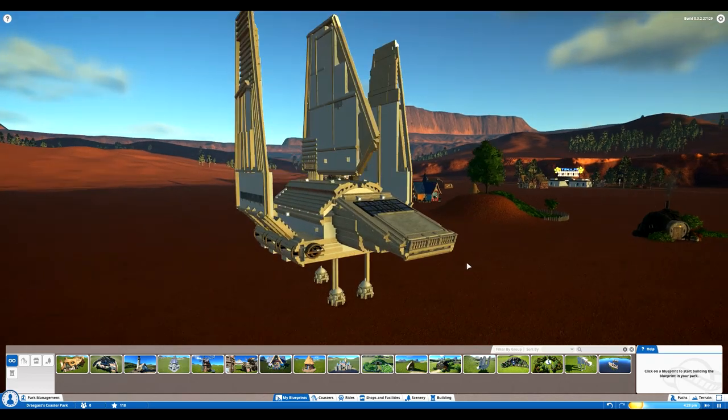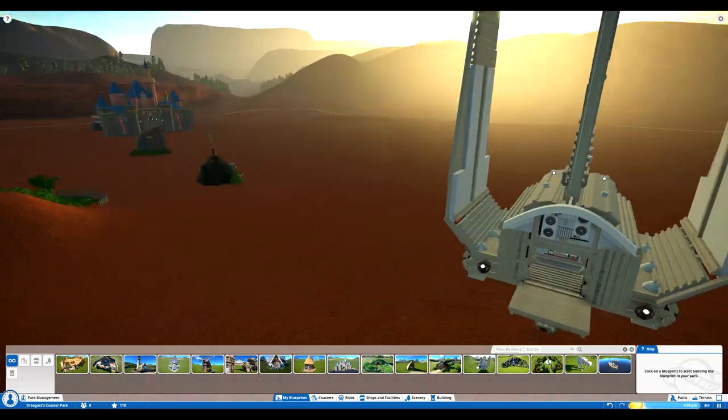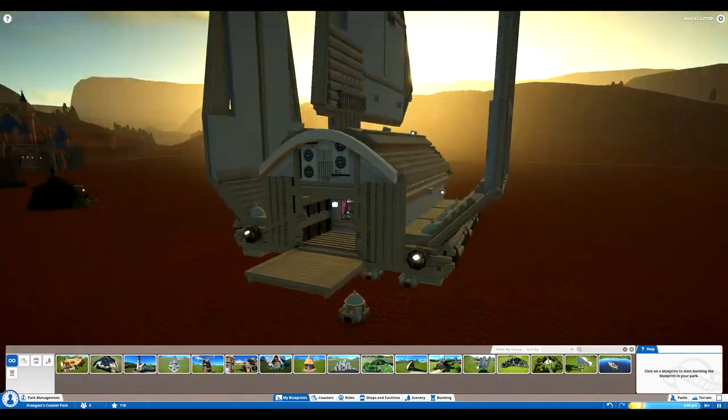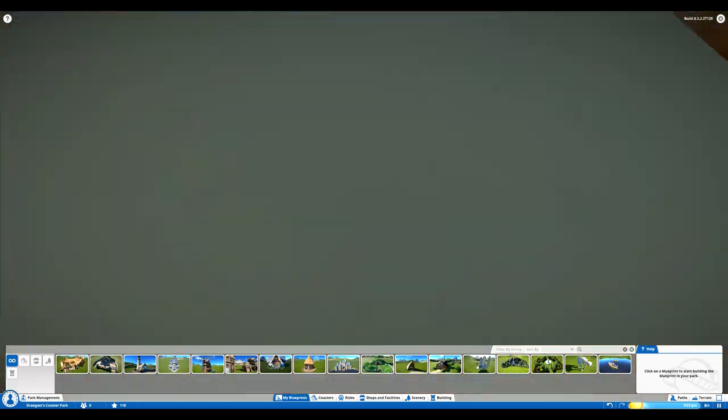Getting more sci-fi, we got an Imperial shuttle here. It's said to be some sort of shop — and yes, it is in the back. That is so cool. Imagine how awesome you would feel as a kid if your drink shop was in a freaking spaceship.